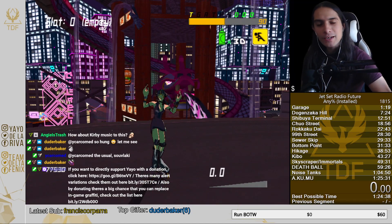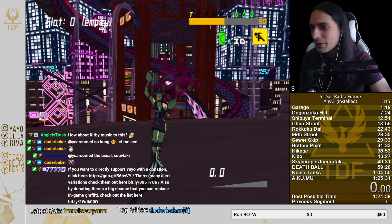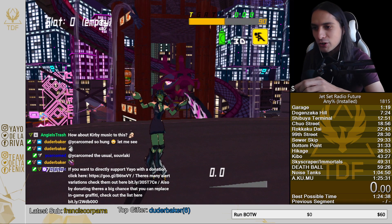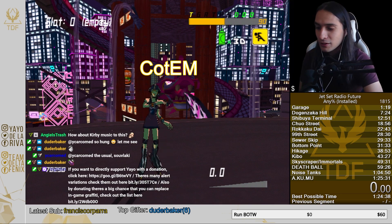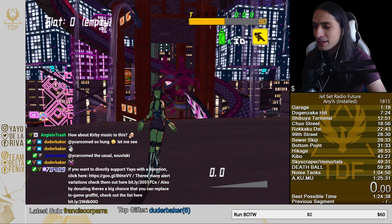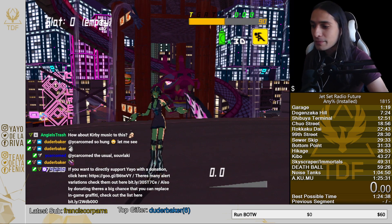Alright, what's up, how's it going? So today I'm gonna be talking about a strat called 'Curse of the Evil Mushroom,' or COTEM, or just Mushroom — whatever you like to call it. This was discovered back in mid-October by Ace Bats.